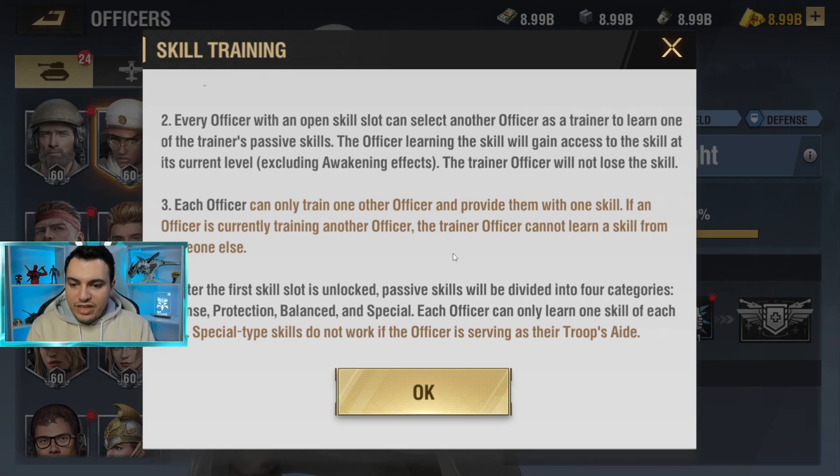After the first skill slot is unlocked, passive skills are divided into four categories, and each officer can only learn one skill of each type — meaning you can take either offense or defense, but not two defensive skills, since that would be extremely powerful. Special type skills do not work if the officer is serving as their troop's aid. So if you learned a special skill from an officer, and that officer is serving as your troop's aid, the special skill won't work. You have to learn special skills from an officer you wouldn't normally pair together.